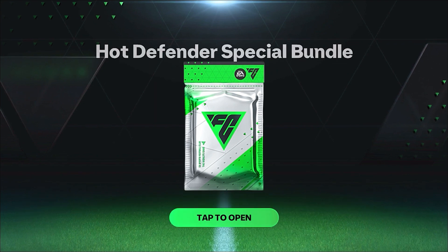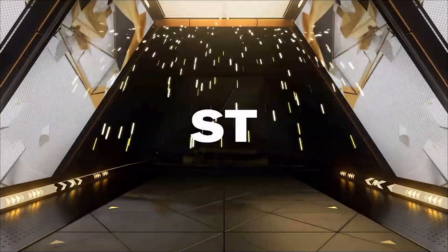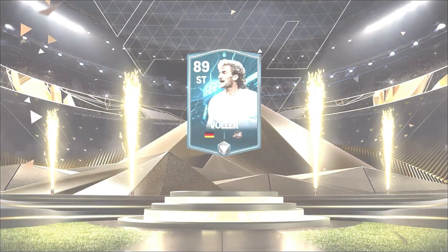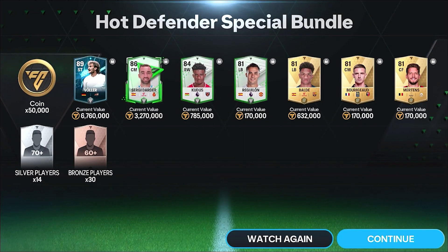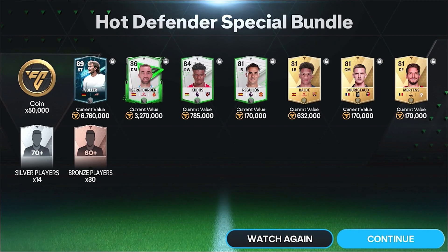Pack number three - another walkout please! Yes, another Icon - Brazil or Germany - center mid, striker. Oh it's a Hero, I think it's Voller. 89 rated! And we also get an 86 rated card as well.